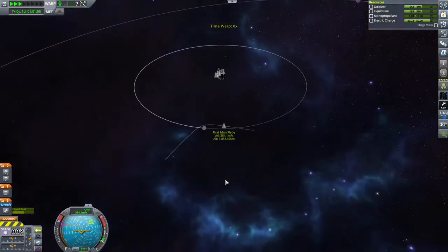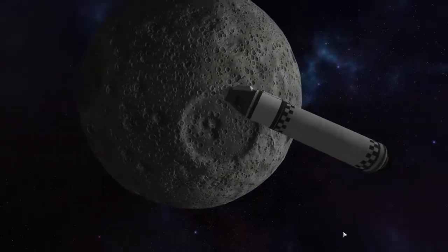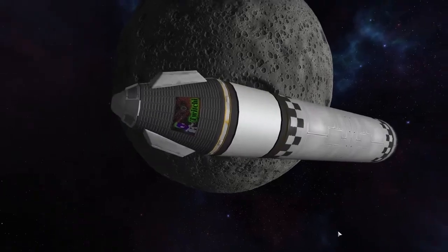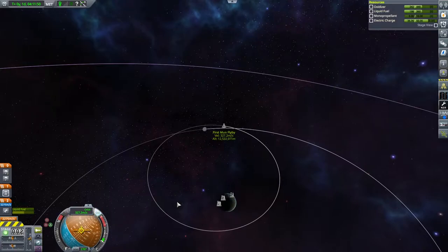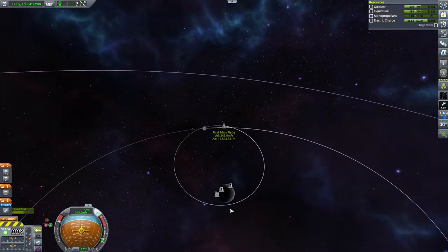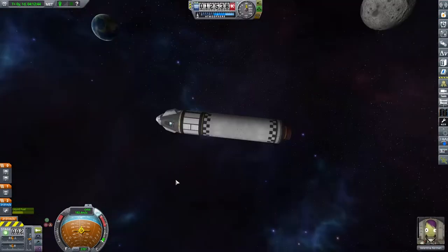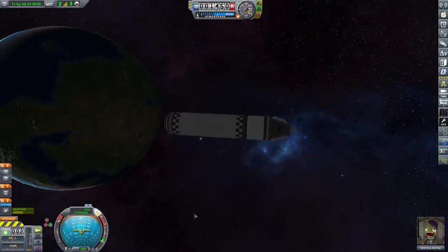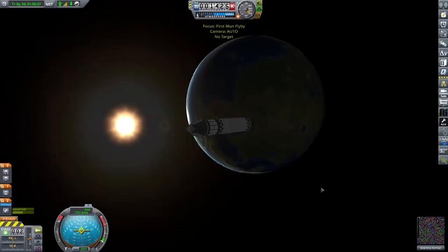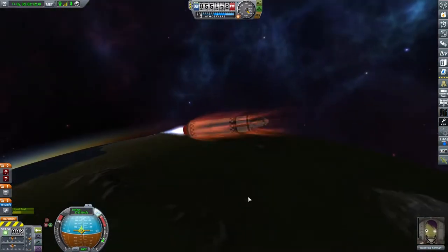That's no big problem though — we just burn radially out and get our periapsis just above the surface of the moon. Of course we're not just here to fulfill contracts, though those contracts have been fulfilled. We managed to grab all the science we needed when we first entered the sphere of influence. Now that we've set our flight trajectory to not crash into the moon and to just exit us out at roughly the same angle, I also took the opportunity during our burn to make sure our plane of orbit was kept equatorial.